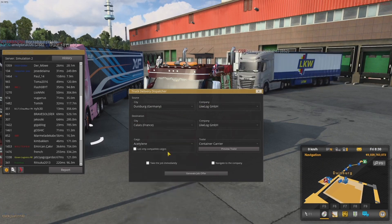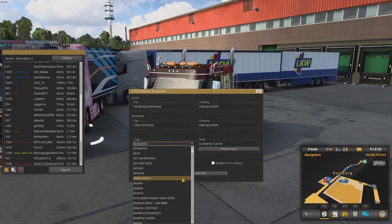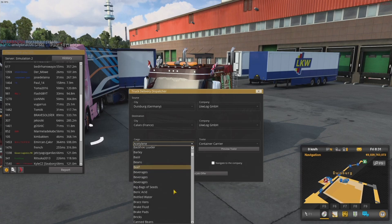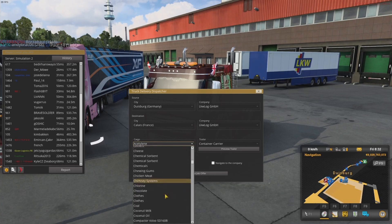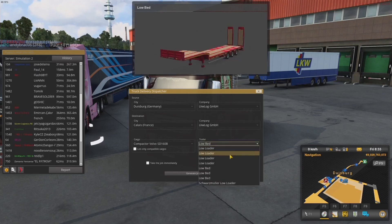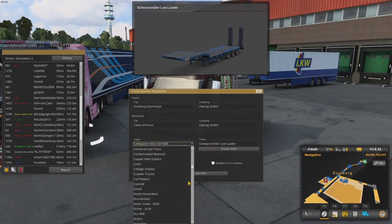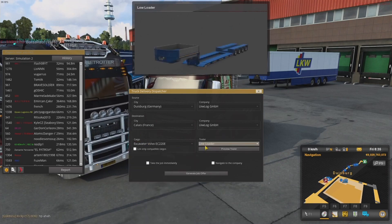It automatically has selected Dewey Bird where I am, and LKW — the company I'm in — so that's nice. We'll drop off in Calais at the LKW. You can take any cargo you want — no owned trailers, but almost any cargo you could imagine you'll find in here. You can select your trailer type and even preview it — pretty cool — and select all the different variants.